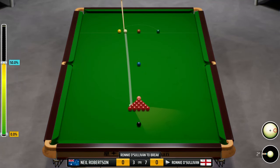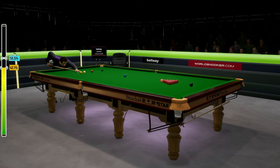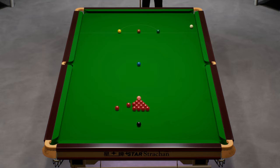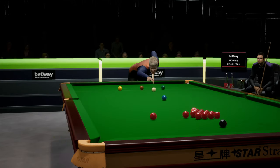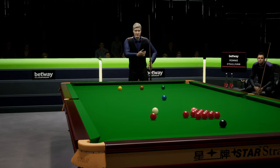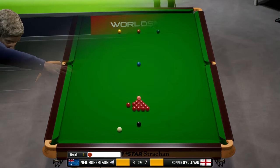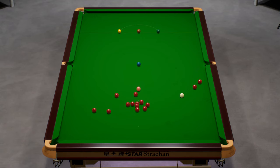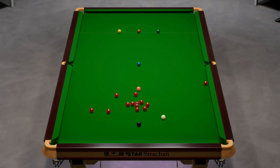Frame eleven. Ronnie O'Sullivan to break. Frame 11 of this match gets underway. We've left an attempter for Neil Robertson. Well it goes, half a chance. If one thing Neil Robertson has done fabulously in this match it's his long potting - and once again a great shot. Is he going to take the black on? He didn't play it with a lot of conviction but managed to get a few reds into play - enough to get himself going here.